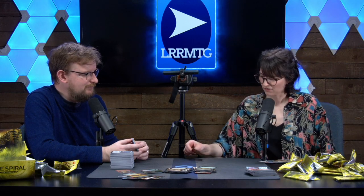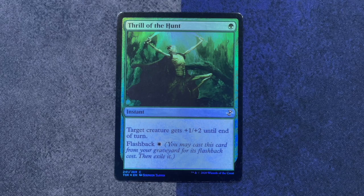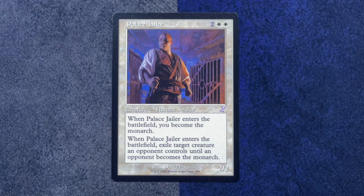What we're really interested in is the rare, which is Mangara of Corindor — later the diplomat. We've got a foil Thrill of the Hunt, and flashback is also in this set. And our throwback card is Palace Jailer — speaking of Highlander, I know they're going to be into that. The Monarch. My rare here is Venser, Shaper Savant in the new legendary frame. And throwback card — very excited about this — Cranial Plating.